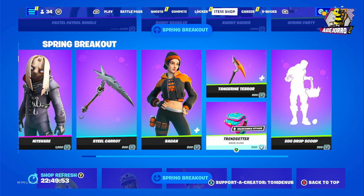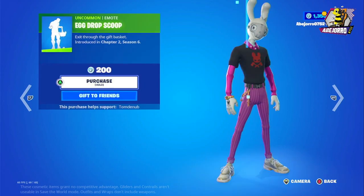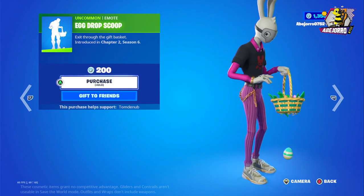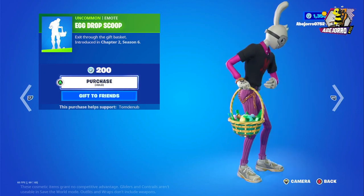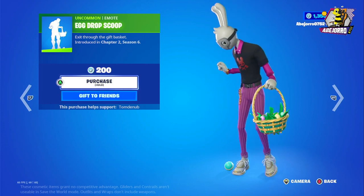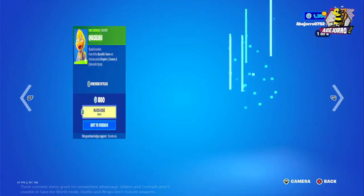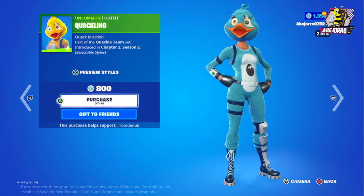200 V-Bucks — really cheap and a great back bling. So this is the combo for Seigan. Then we have the Egg Drop Scoop — the price is 200 V-Bucks. And then we have the Quackling outfit — the price for this skin is 800 V-Bucks, also in four different styles.